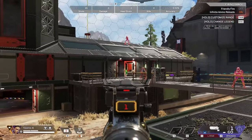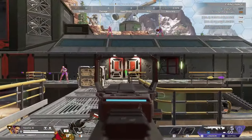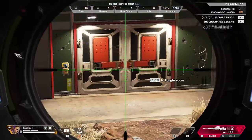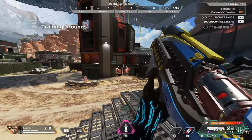The six guns that can shoot open doors are the Wingman, L-Star, Sentinel, Longbow, Repeater, and Kraber. Please don't use a Kraber to shoot open a door — that's just weird. This is useful if someone is inside a building trying to heal; you can shoot open the door to keep shooting them or throw a nade inside.